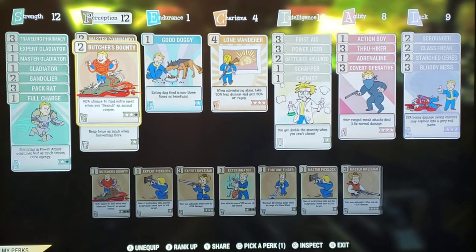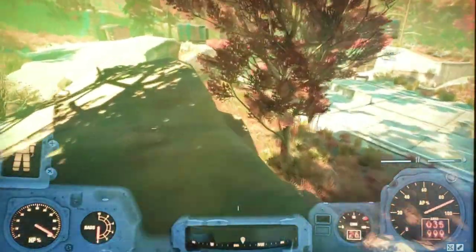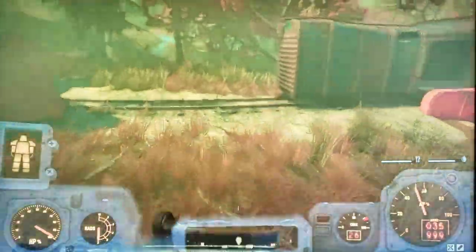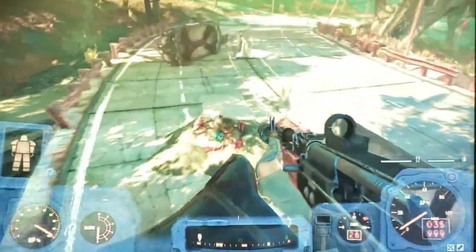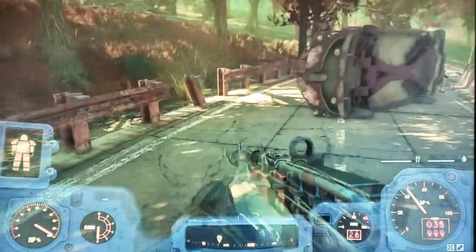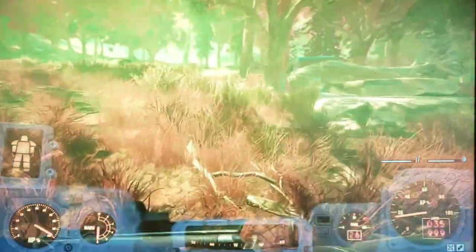Make sure you've got Butcher's Bounty on, then keep running this way. You will come into a lot of traffic in this area — normally scorched and super mutants. Also, right here is a deathclaw nest, so deathclaws do spawn here. Just go around them and keep running until you get to the spot.